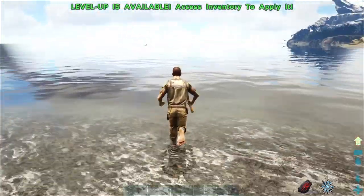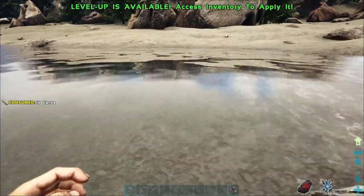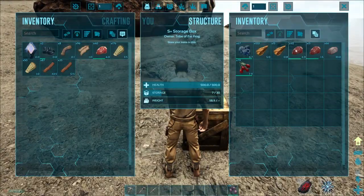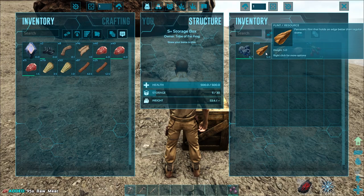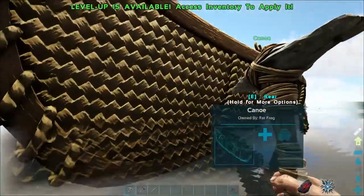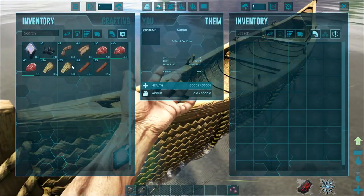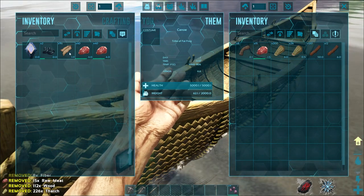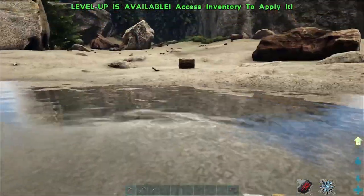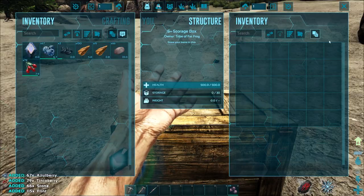Let's put our canoe out here. Do we just hit E? Yep — canoe is dropped. Let's go grab the meat we've got. I forget how much stuff we can store in a canoe — let's see if we can get all this stuff in here. We can get a lot of stuff in there on weight. Let's just go ahead and grab our stone and our berries.